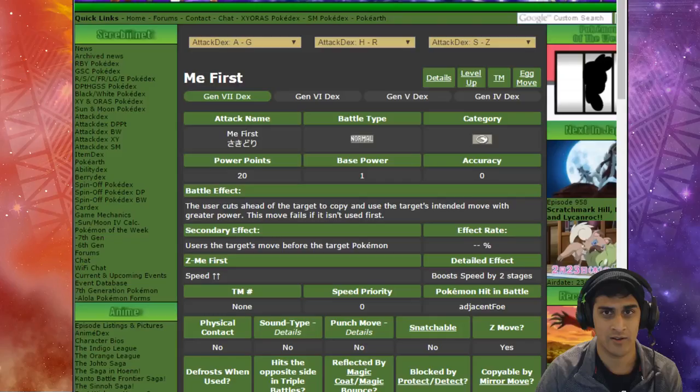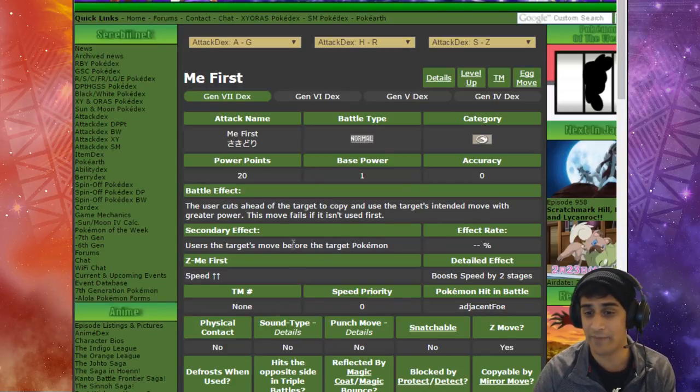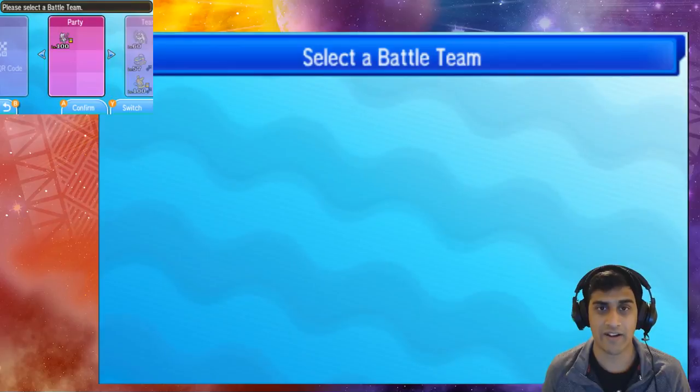Let's pop open Serebii and look at Z Me First. The description reads: 'The user cuts ahead of the target to copy and use the target's intended move with greater power. This move fails if it wasn't used first.'